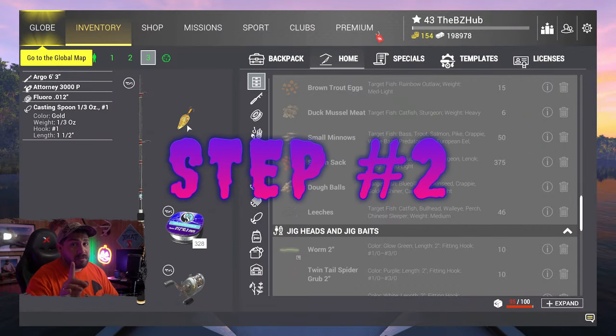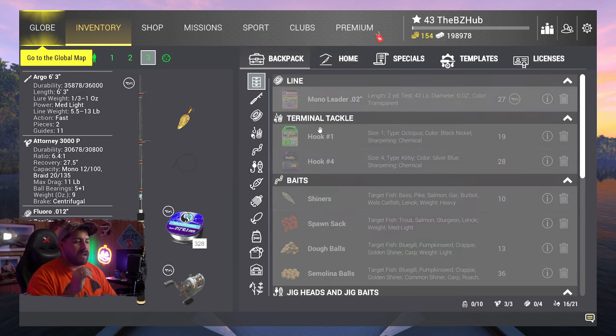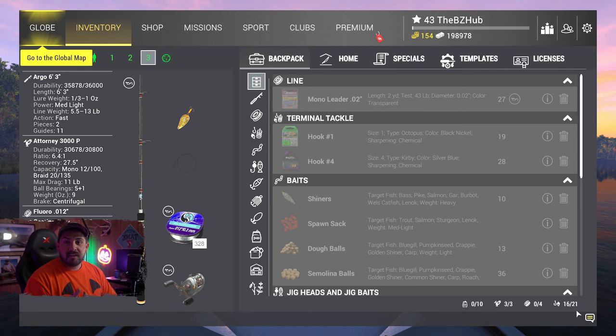Step two is about your inventory. Make sure you have five empty slots. Take the number shown on the right, subtract five, and that's how much stuff you should have in your inventory — because you need to collect five barks to make the Dendro Spoon.